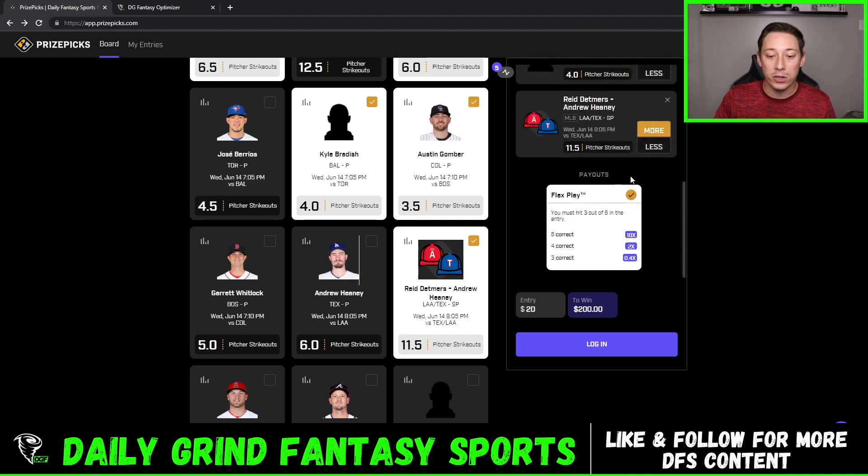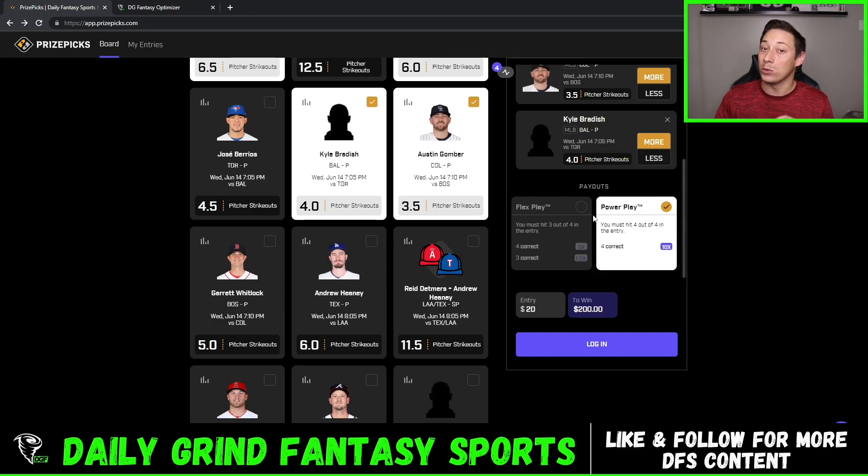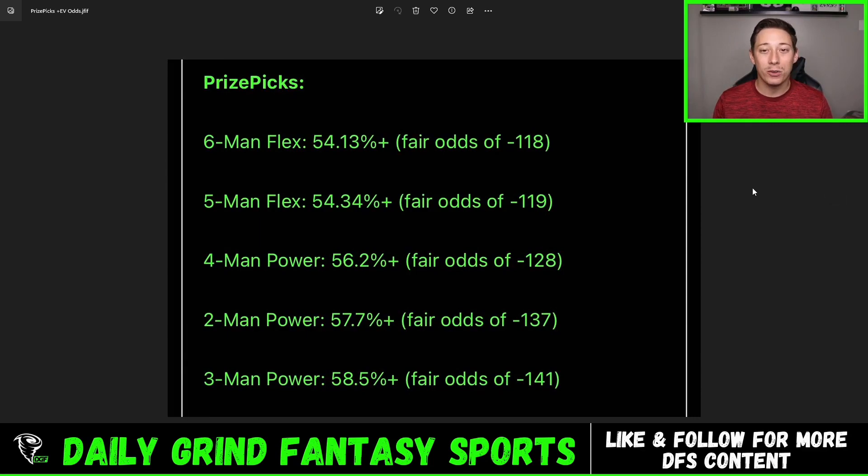Power plays, you're going to win more money. For instance, on a four-pick power play, you win 10x if you get all of them right. On a flex play, you get 4x if you get all of them right, but you can still miss one and profit 1.5x. Without getting into too much math or detail, I just wanted to quickly mention that three-man powers is the worst slip type you can play on Prize Picks. You would need to be correct on your individual props at a 58.5% clip to be profitable, when you should be playing five-man or six-man flexes all the time. You would only need to be right 54.13% and 54.34% on your individual legs to be profitable over the long term when playing five-man or six-man flexes.